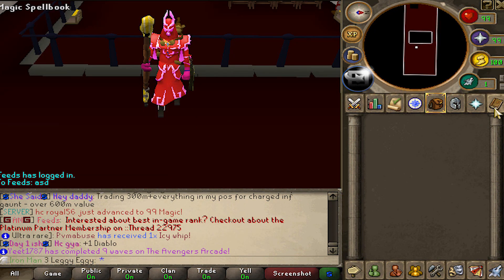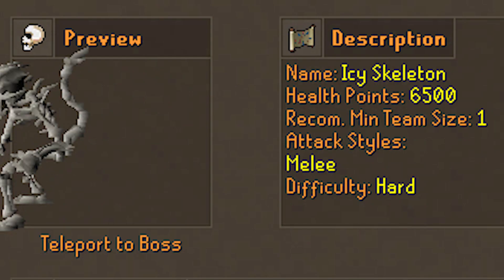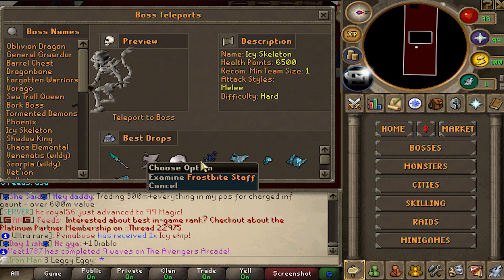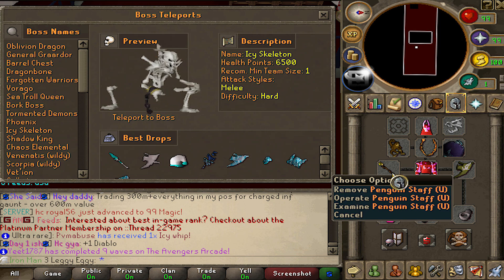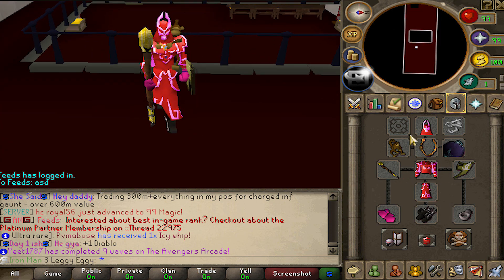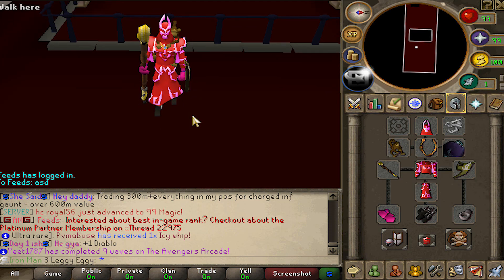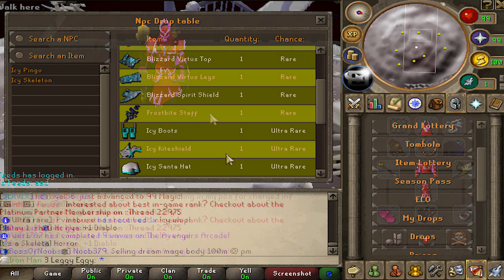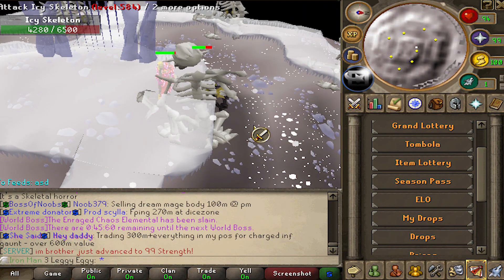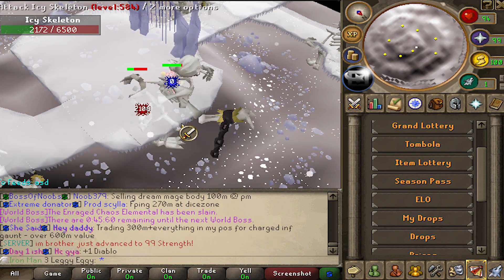Now that I'm actually working on trading my magic up a little bit, one thing that I really want to do on my Iron Man is the Icy Skeleton. Not only can I get the Blizzard Virtus and the Blizzard Shield, but I can also get the Frostbite Staff, which is a huge upgrade for my Penguin Staff U. I'm going to kill 1,000 of these this episode. The drops I want are only on a rare drop table, so that's not even that bad.